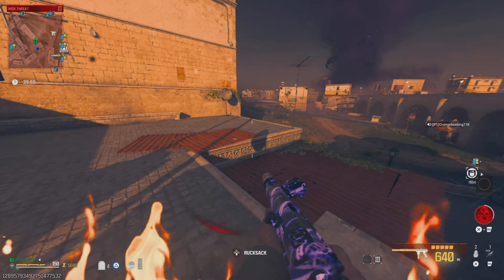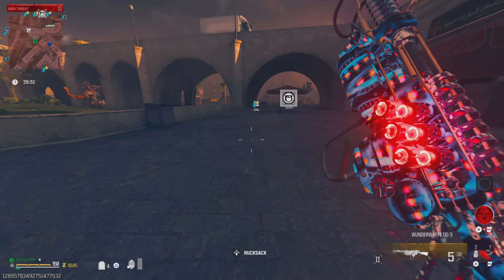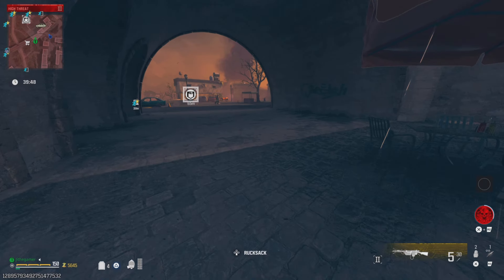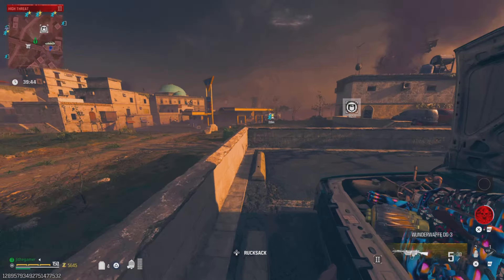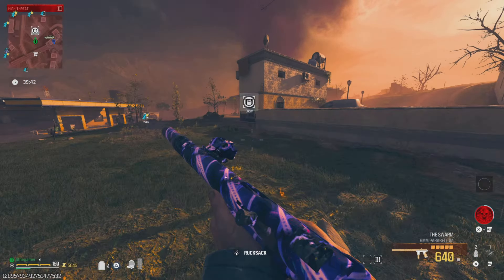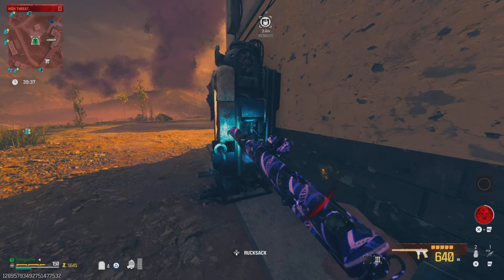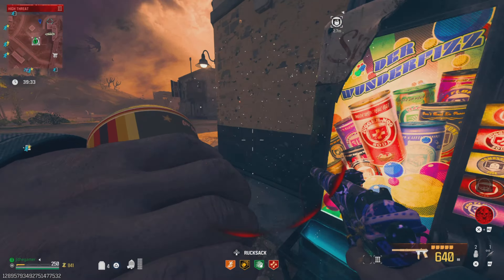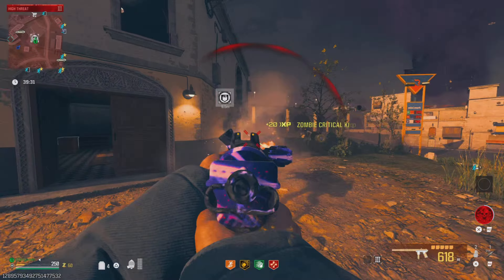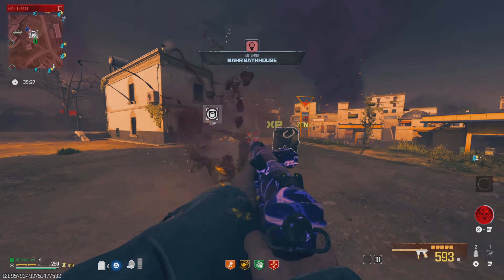One of the things I like in Black Ops 6 is that you can have a knife and two weapons. So you can have a wonder weapon and then a regular weapon, or two weapons in general. You hold down circle on PlayStation to have the triangle slot and then you can have the knife — I think that's really nice. All right, look at this weapon, y'all.